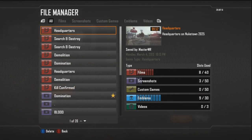I'll go to COD TV to show you this. If you look on the right, it shows slots used. You were only allowed eight films saved - now it goes to 40. You had a certain amount of screenshots allowed, now it goes to 50. Custom games go to 50, emblems go to 30 instead of 10, and you get videos too. Point is, you get a ton more slots to save stuff in.